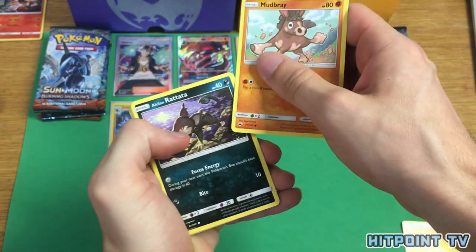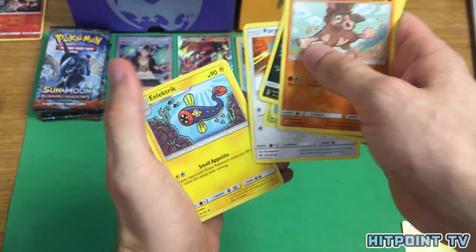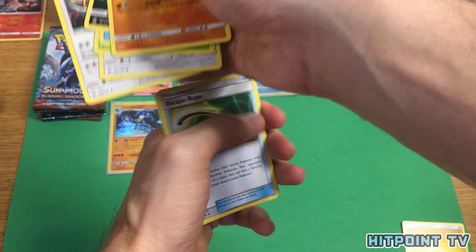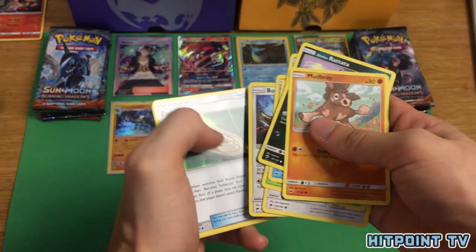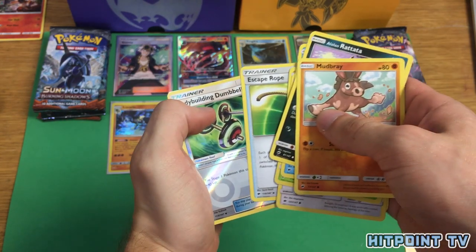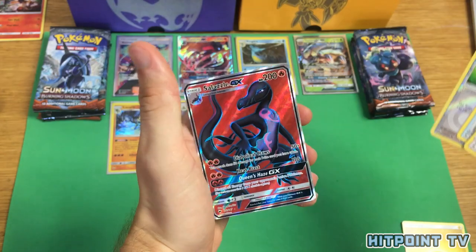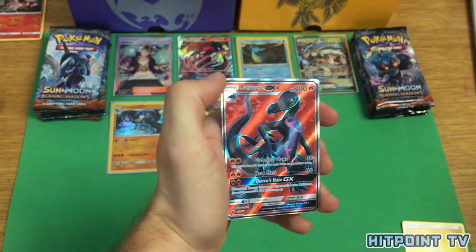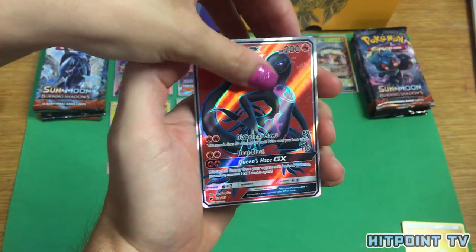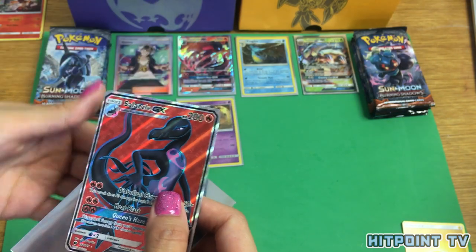Mudbray, Alolan Rattata, Panpour, Caterpie, Porygon, Electric, Bufalant — Escape Rope, Reverse Holo Bodybuilding Dumbbells, and... yes! Something shiny. Another Salazzle — this one's Full Art! Does it have the texture? It does. Cool, so that's our third Salazzle on the channel.